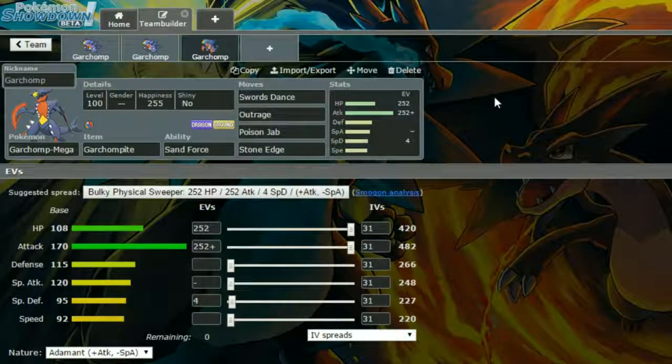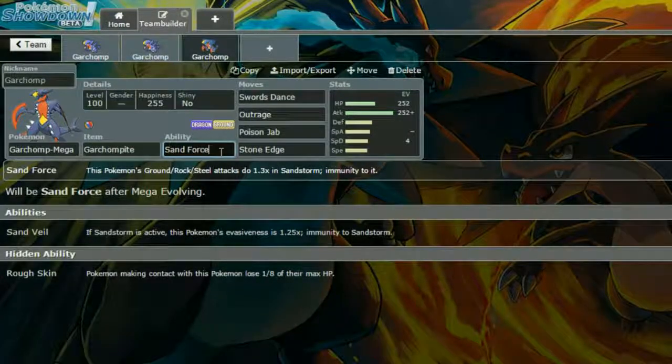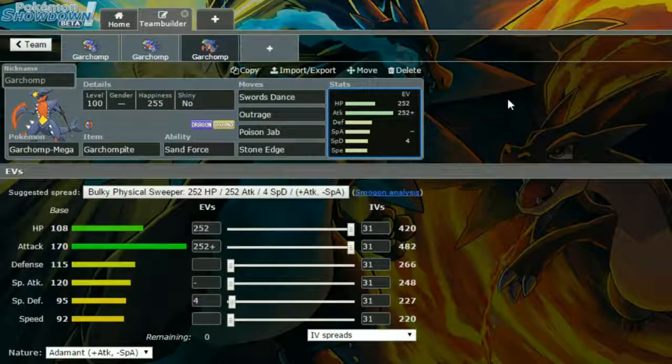For Mega Garchomp — Mega Garchomp is actually seen as worse by a lot of people. Obviously its Speed does get lower, but its Attack is absolutely out of this world — one of the highest Attack stats in the game. Its ability Sand Force increases the power of Ground, Rock, and Steel moves by 1.3x in Sandstorm, so if you pair Garchomp with Tyranitar, you have quite a destructive force.